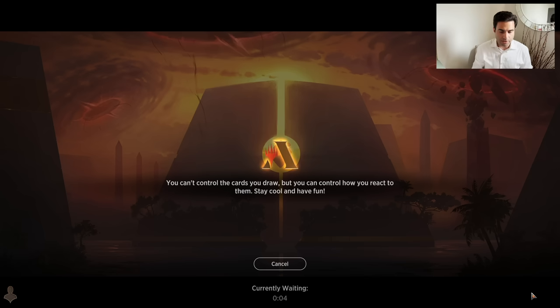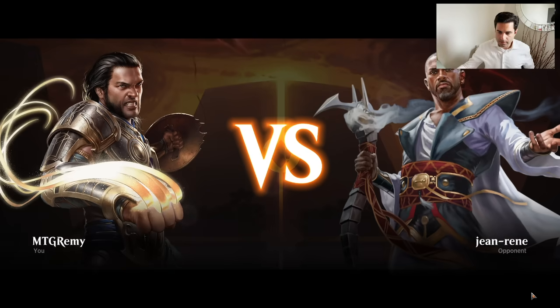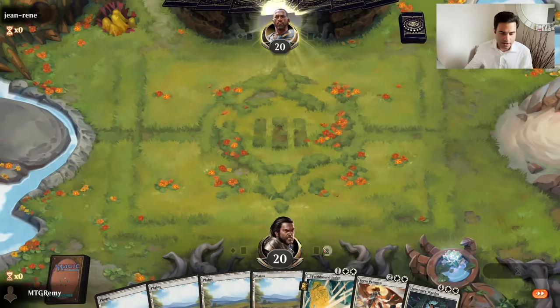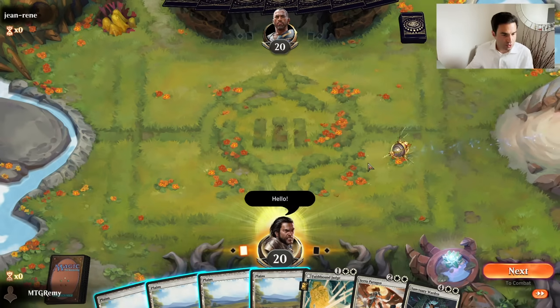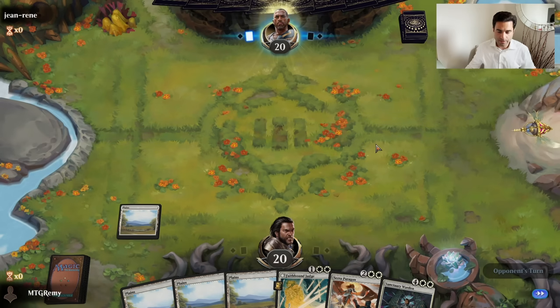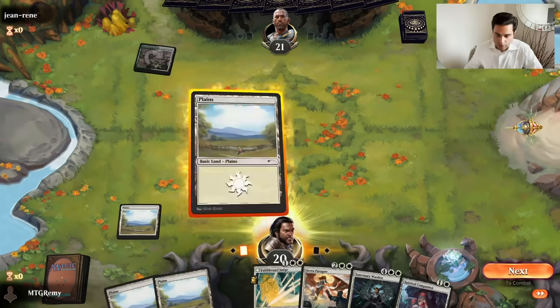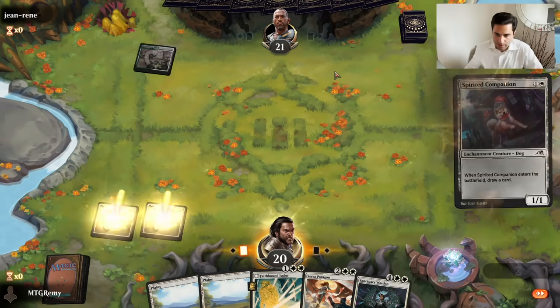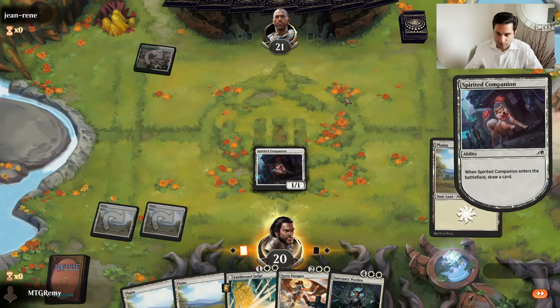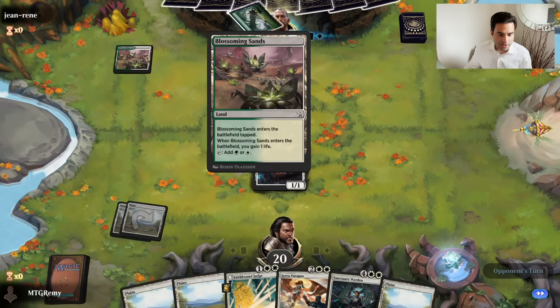All right, here we go. Let's see who we're going to play against here. Jean-René. Lands and spells, I'll keep. Bonjour. We're going against what looks like green-white. No Halo Fountain in our opening hand, no token generating, but we do have a dog. We're drawing cards and having fun, so let's see if we get there.